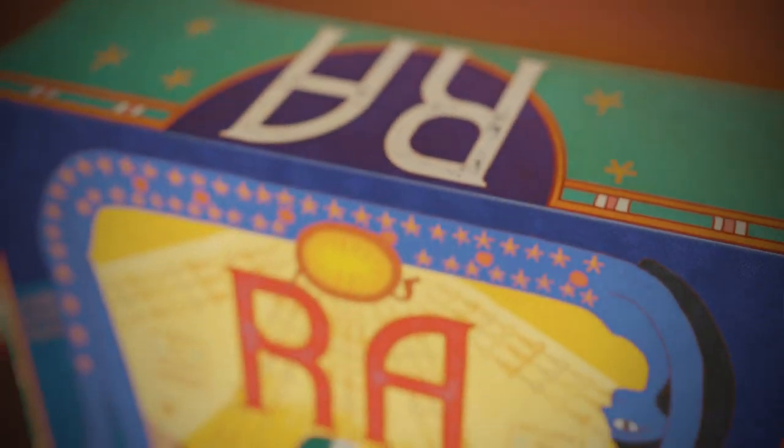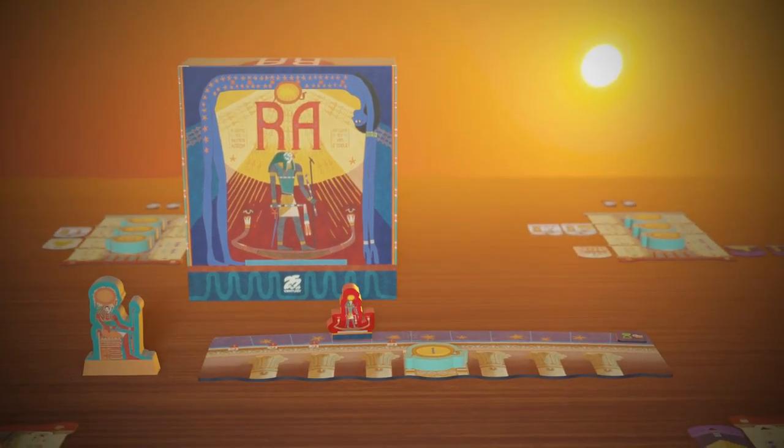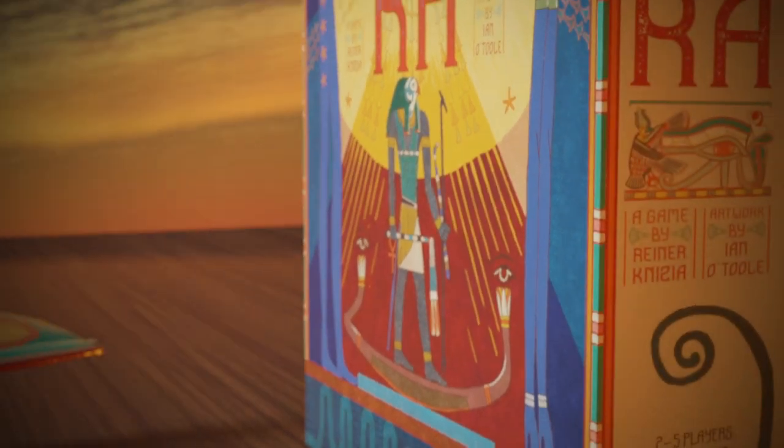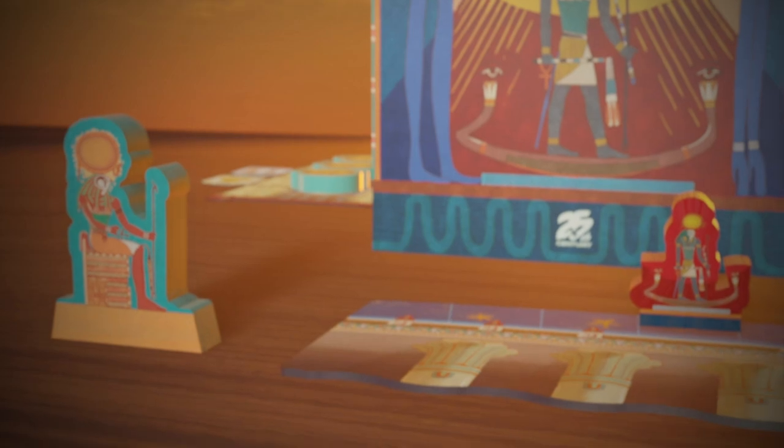25th Century Games is proud to present Ra. Rediscover the highly acclaimed Reiner Knizia classic game, featuring brand new artwork by Ian O'Toole and revamped components worthy of the Sun God himself.